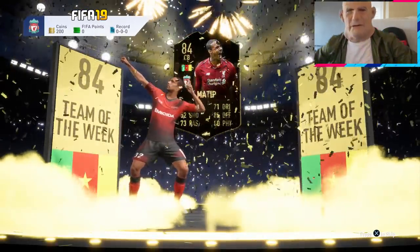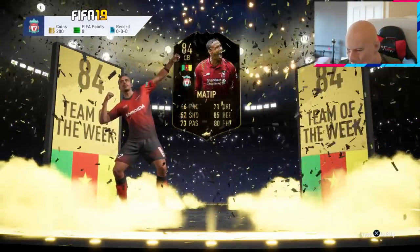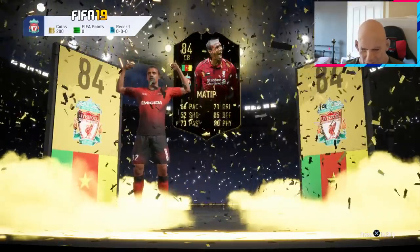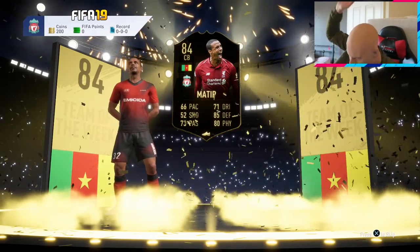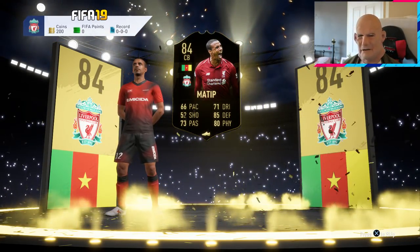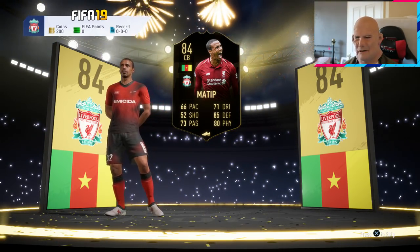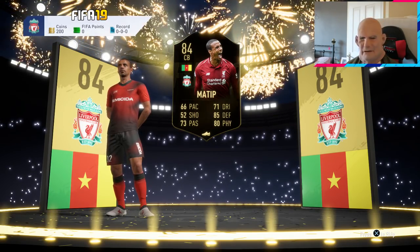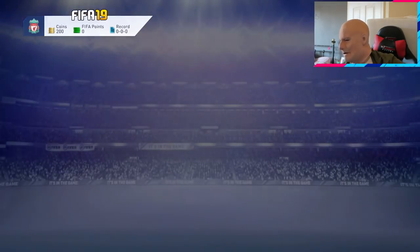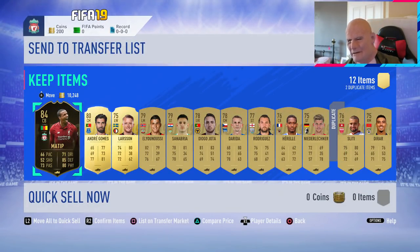Holy shit, our first walkout is a Team of the Week! What's he doing? He was just doing a completely hip thrust — go on son! Joel Matip, what a first walkout to get! We finally arrived, boys. That is bloody beautiful, that is sexy. I like the Team of the Week on the board at the back. Liverpool player, centre-back Joe Matip — yes bloody please! The highlight on the floor before the pack opens is bloody tasty. Holy fucking hell, I think I'm gonna have a heart attack!